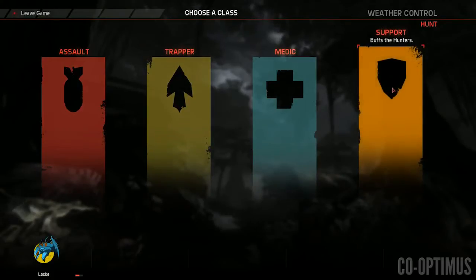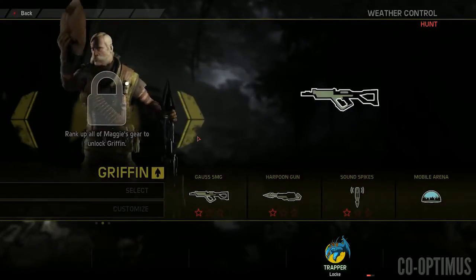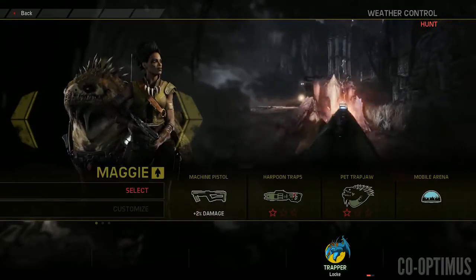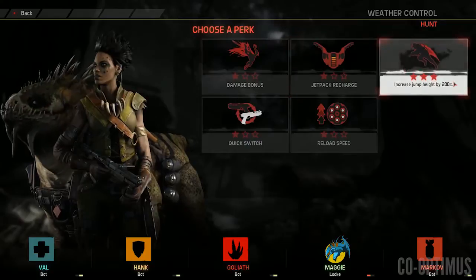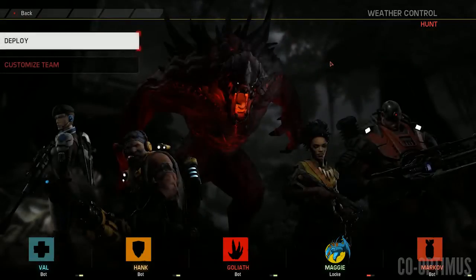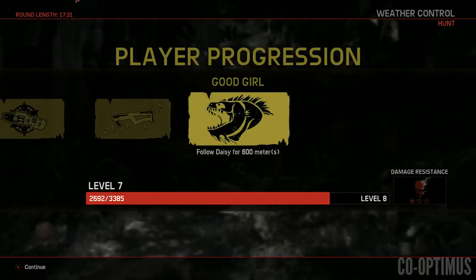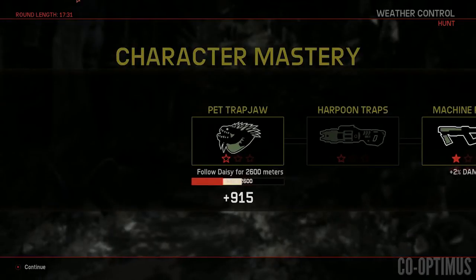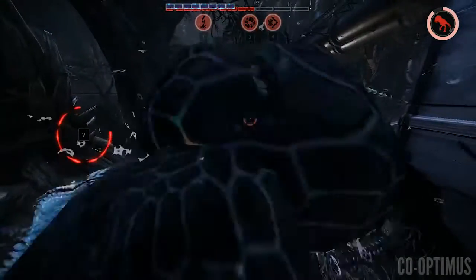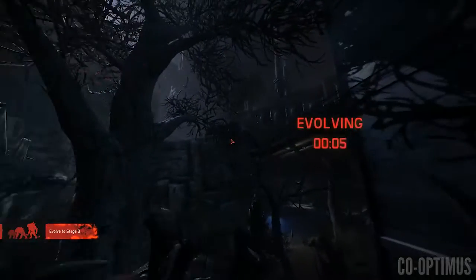On the other hand, you have the Hunters, and the four classes are the Assault, the Trapper, the Medic, and the Support. Within each of those classes are different characters with slight variations on their abilities. You have to have one of each class, but within those you can choose between three characters if you've unlocked them. There is a big unlock system with lots of progression — the classes and different monsters are behind an experience wall, but it forces you to play everything, which I think is cool. Going back to the monster, they have four powers and within each of those powers you can level them up three different times. It's a simple system with a lot of different combinations.